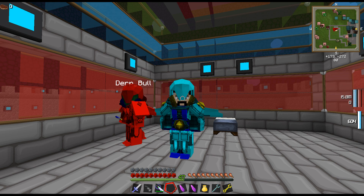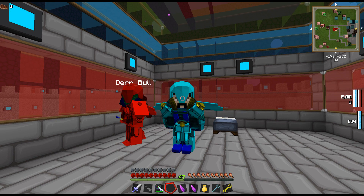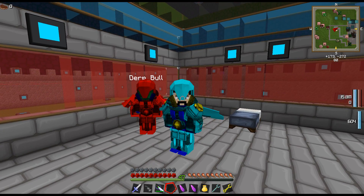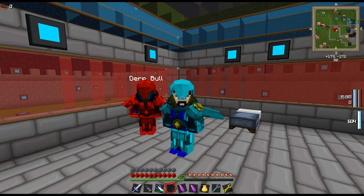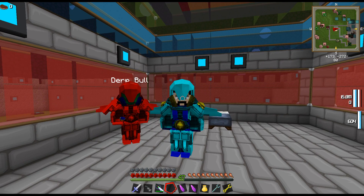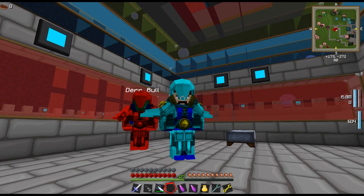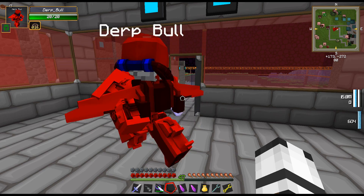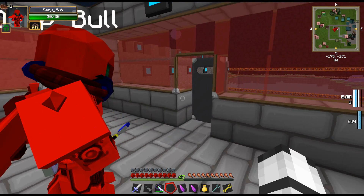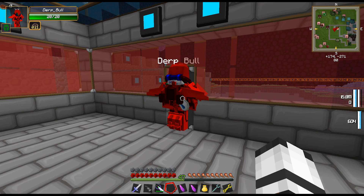Hello everybody, welcome back! Paulo, Pacman and Dubbull, and we are back in Feed the Beast Unleashed. How are you? I'm fine. Are you happy? I have a proper door now — I asked you for a door and you brought me a prison door! That's a reinforced door.